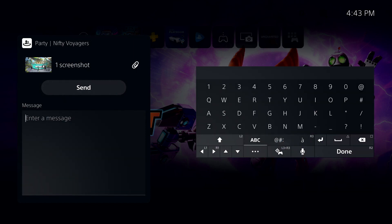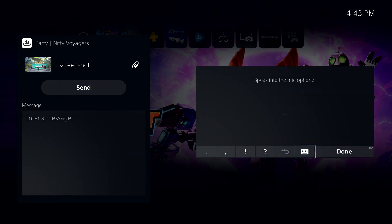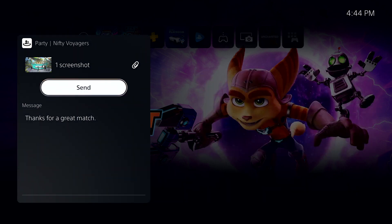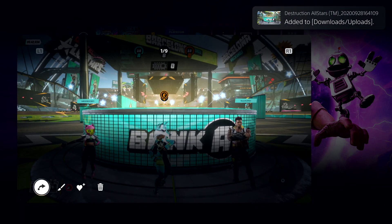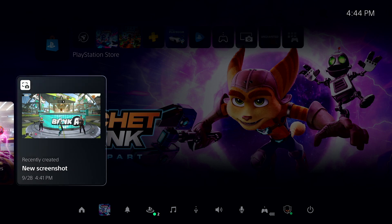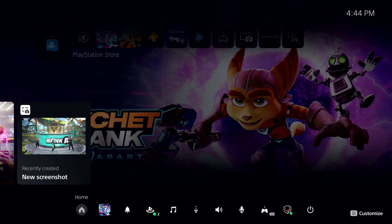Almost forgot — the PS5 keyboard now has dictation, since the microphone is built into the DualSense. You can talk-to-text on the PS5, which is going to be way faster than typing. That's a welcome change. The user interface overall looks fast and fluid — cannot wait to get my hands on the PS5. We're less than 30 days away from next-generation consoles, which is just insane.